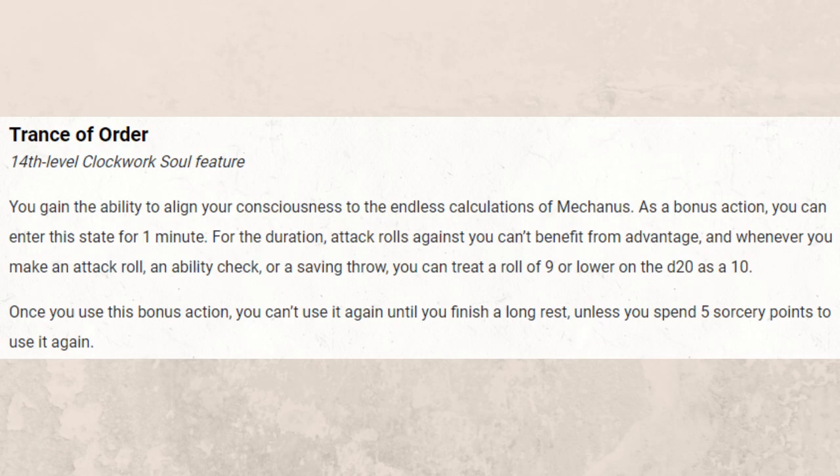Then at level 14, we have Trance of Order. You gain the ability to align your consciousness to the endless calculations of Mechanus. As a bonus action, you enter the state for one minute. For the duration, attack rolls against you can't benefit from advantage, and whenever you make an attack roll, an ability check, or a saving throw, you can treat a roll of nine or lower on the d20 as a ten. Once you use the bonus action, you can't use it again until you finish a long rest, or you spend five sorcery points to use it again. So you basically have reliable talent on ability checks, attack rolls, and saving throws.